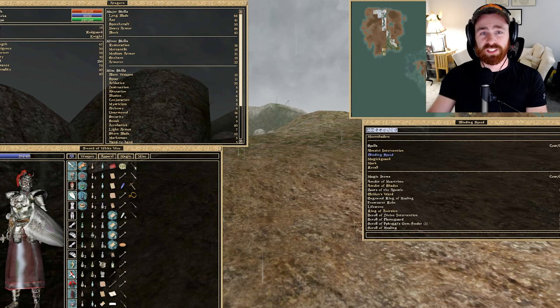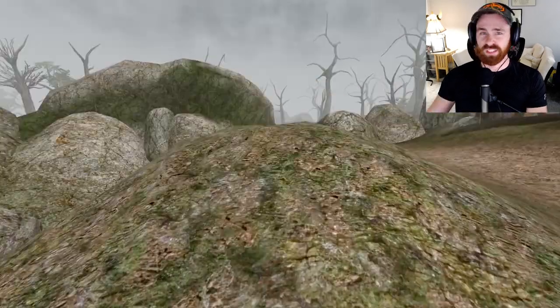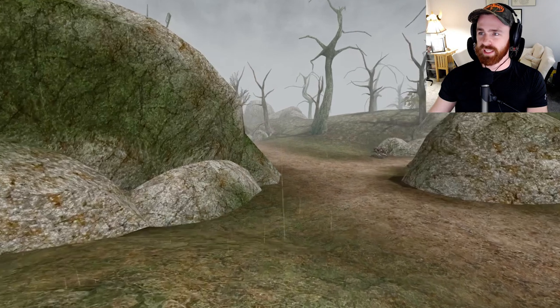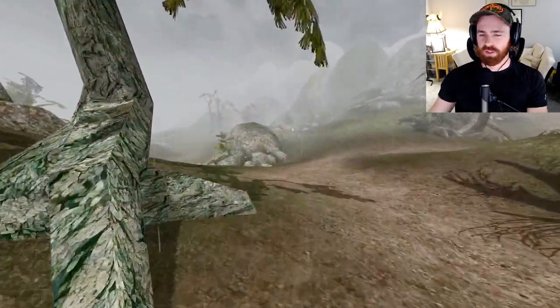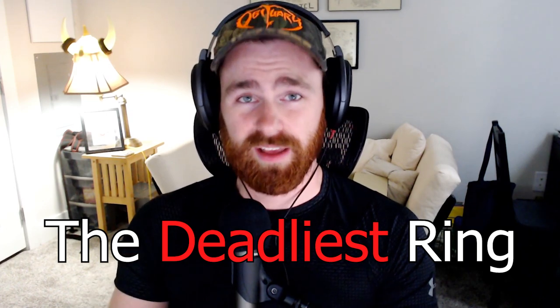For all you Witcher fans, Aldredania — like Redania — there are a lot of fantasy novel references in this episode. Morrowind, while original, does pay homage to a lot of other properties. We'll explain more as we continue. We're heading up to Aldredania, which means we need to leave the town of Kull and make our way out along the coastline.